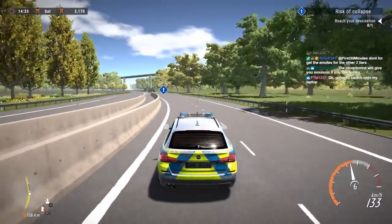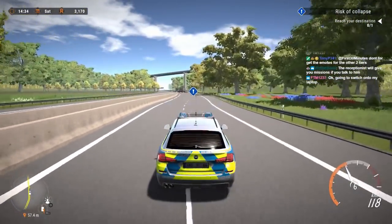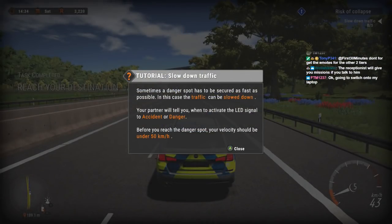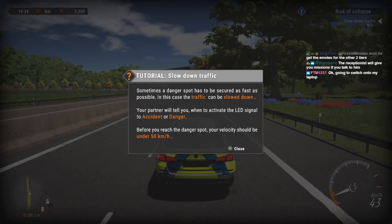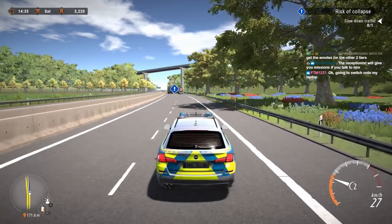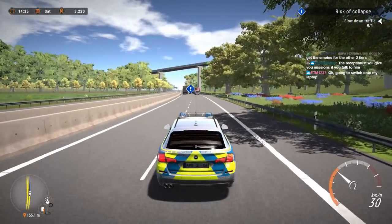We're getting to the scene and I'm seeing some traffic up ahead. A danger spot has to be secured as fast as possible — in this case the traffic can be slowed down. The partner will tell you when to activate the LED signal for accident or danger. Before you reach the dangerous spot your velocity should be under 50 kilometers per hour. The scene of the accident is coming up — you should turn on the matrix sign to stop the following traffic.